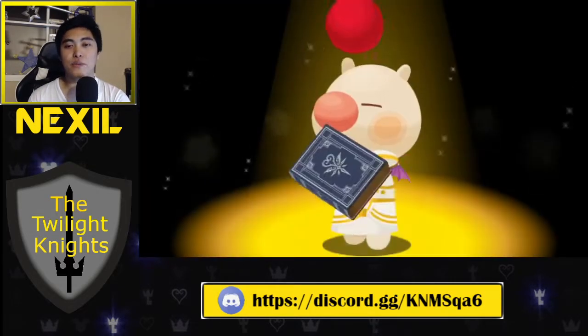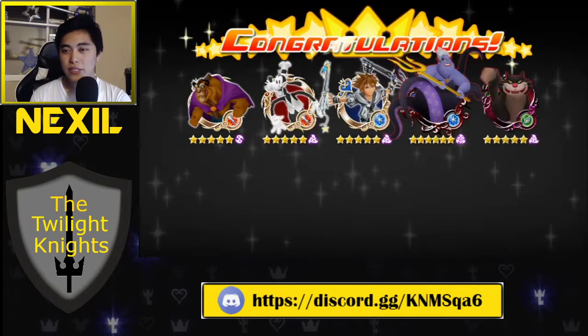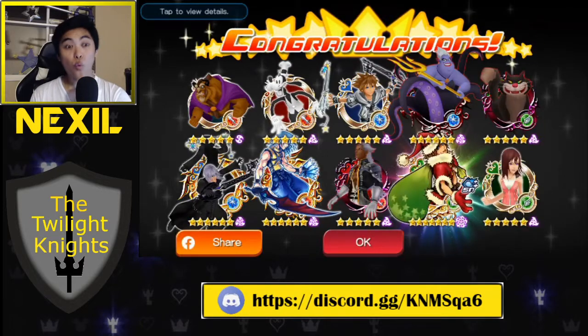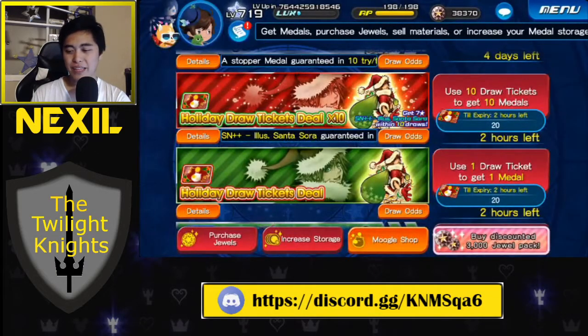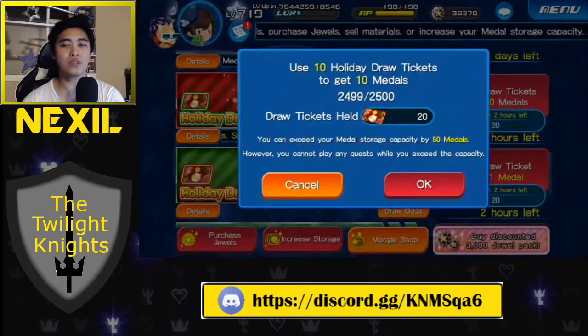We have three pulls left, so let's slow roll the last two. We got another Santa Sora — I think we got like five or six. Cool stuff. We'll slow roll the last two, and then maybe we'll do a draw point steal. If we're feeling saucy, we can do a draw point steal.